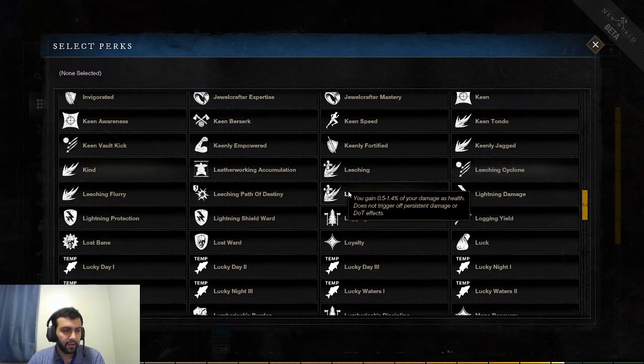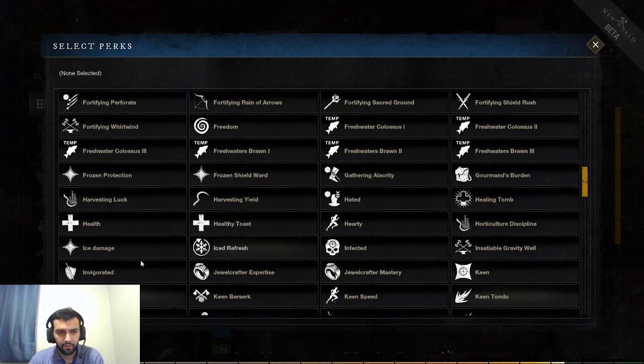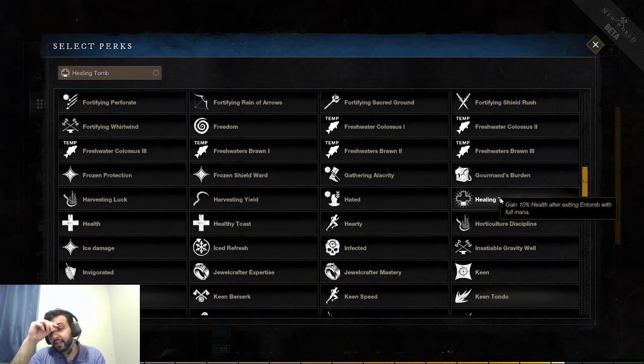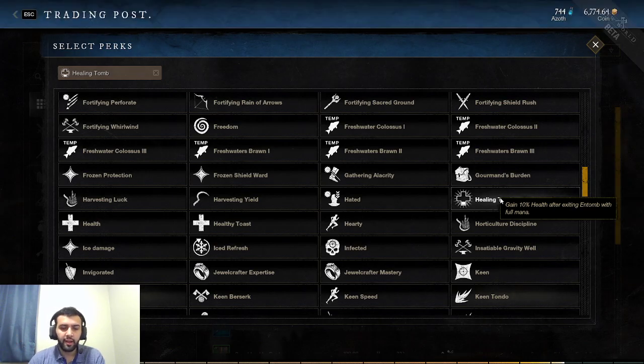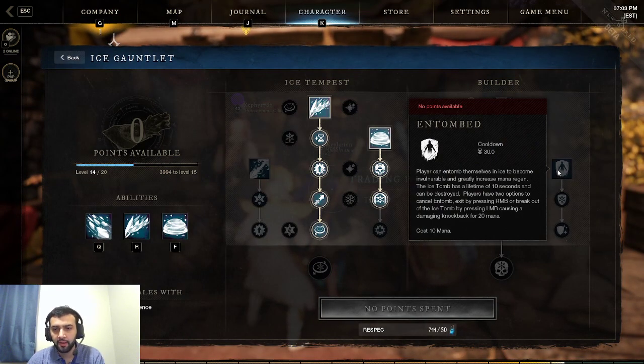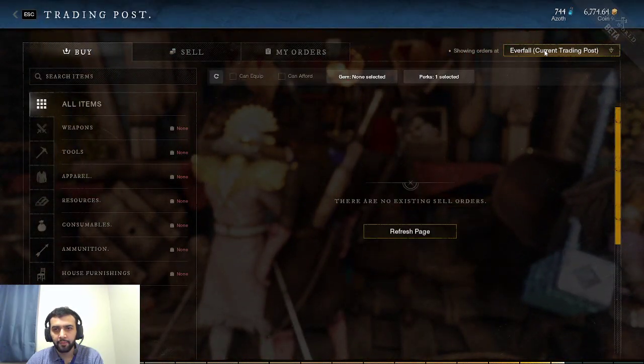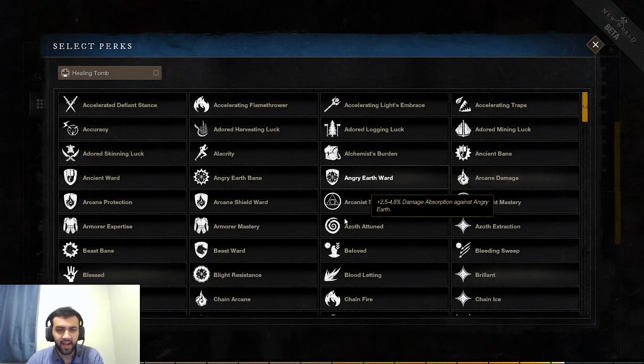Next up is going to be Ice Gauntlet, which has some very interesting perks. The first one is Healing Tome — gain 10% of your max health after exiting Entomb with full mana. Entomb grants you mana pretty fast and has a lot of HP — it's pretty hard to break. So you're pretty much almost guaranteed 10% of your max health every 30 seconds. End game you're going to have around 9,000 max health, so you gain 900 healing every time you use Entomb and come out with full mana. Very, very strong for PvP.